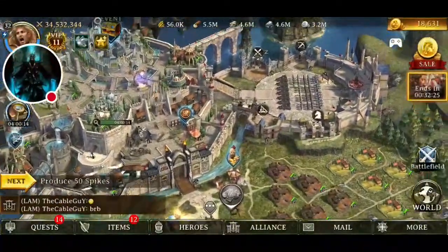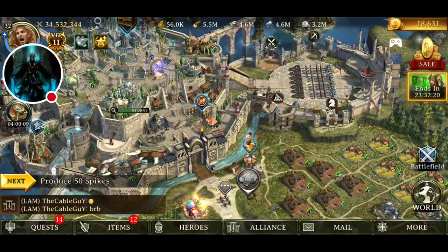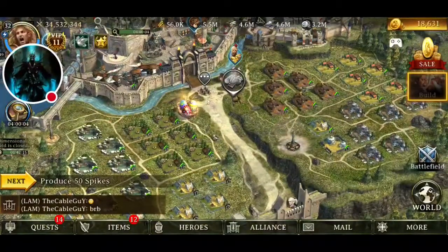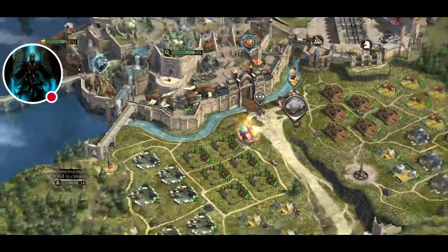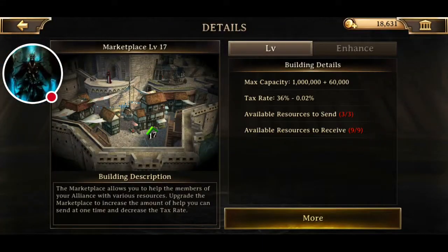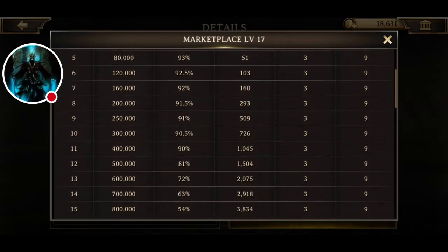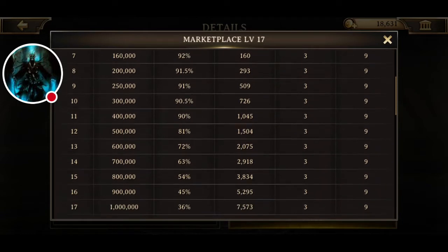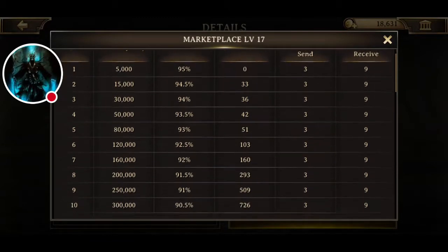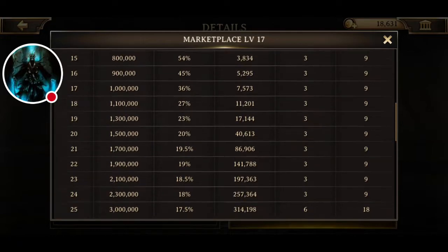Don't build troops unless your beds can hold them. You can revive your troops, but it's going to be a pain and it's going to cost a lot of resources. Once you get to level 11, you can build your marketplace — I'd recommend boosting that at least to level 11, probably 13 or 14 minimum, because the tax rate is absolutely ridiculous before that.